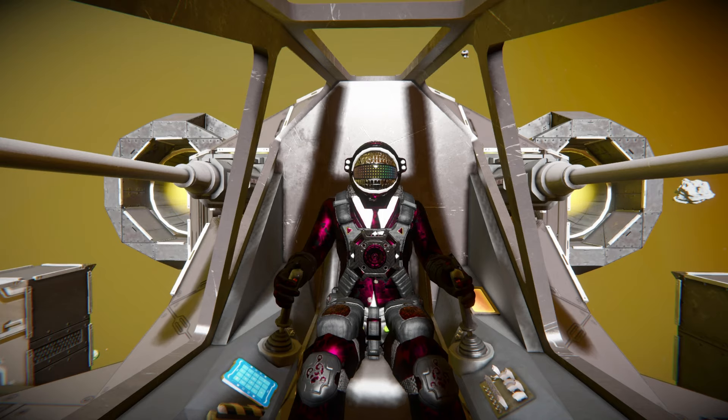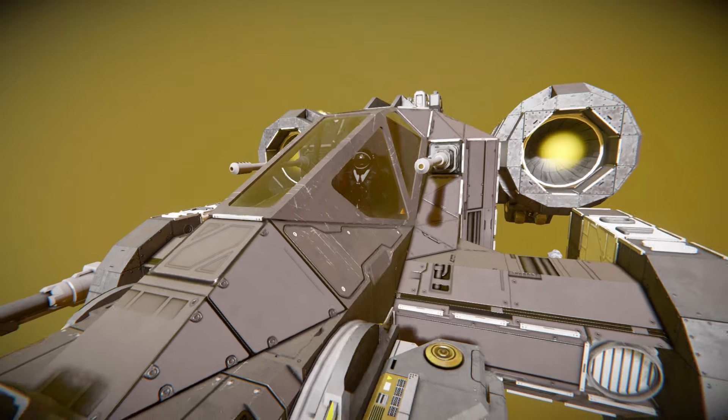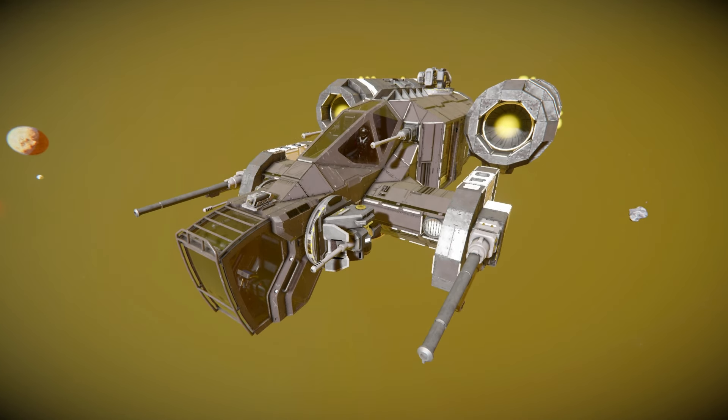Hello and welcome back to Space Engineers. In today's video we'll look at another partner-powered dropship called the Huskarl Dropship. This is a dual cockpit ship that features two assault cannons and a couple of autocannons to blast your enemies with.